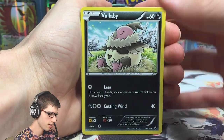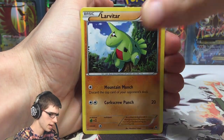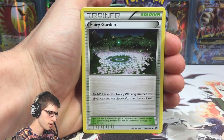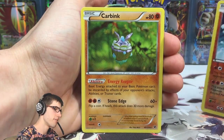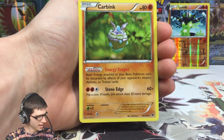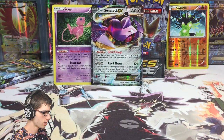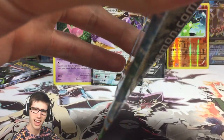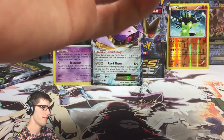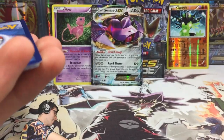This is the fourth-last pack, making it pack six of this part. We've got a Vullaby, Burmy, Koffing, Meowth, Larvitar, Altaria Spirit Link, Team Rocket's Handiwork, Fairy Garden, a Reverse Rare Eye Guard — that's cool — and a regular rare Carbink, which is not so cool. It's got the ability Energy Keeper with Stone Edge. Hopefully this part still has some goodies left.